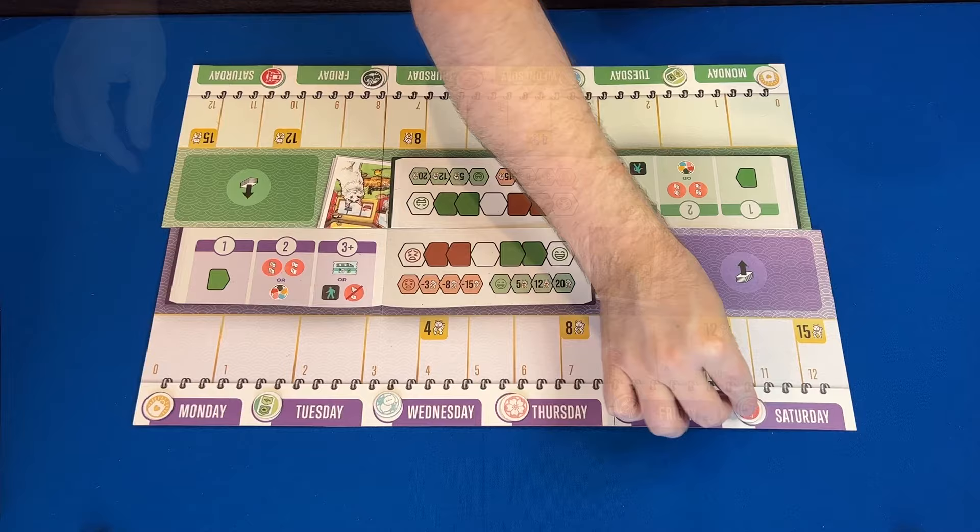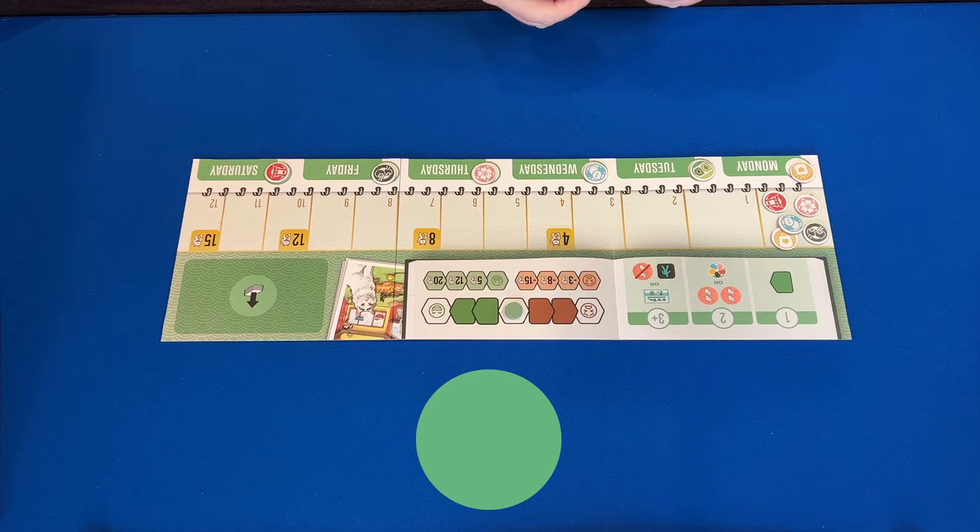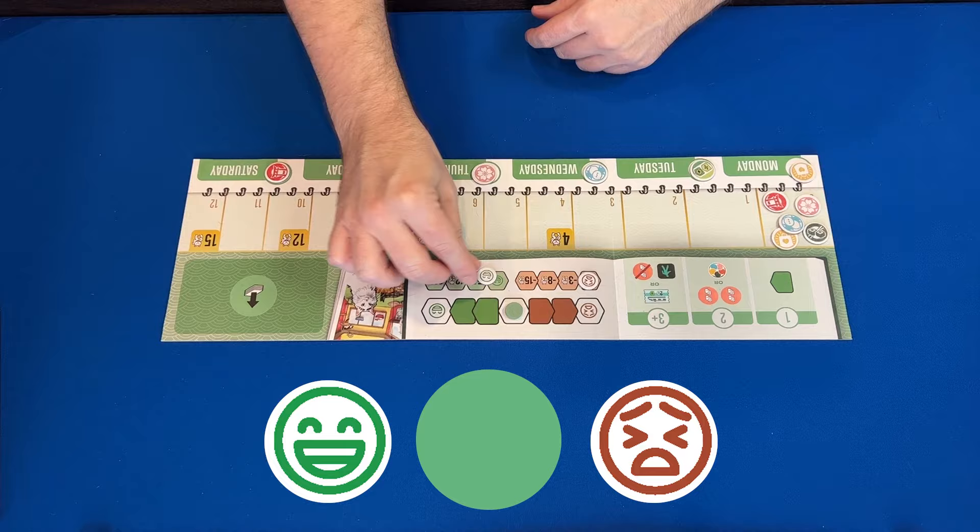Next, each player places five experience tokens on the leftmost zero space on their experience track. Each player takes the mood tracker token in their player color and places it into the center of their mood track, followed by the stress token on the leftmost red space and the happiness token on the leftmost green space. Finally, give each player a starting train token which will sit off to the side of their board until needed.